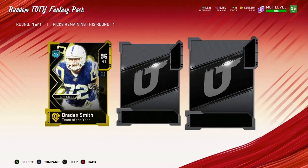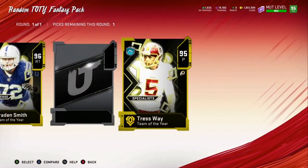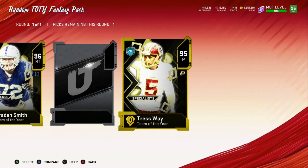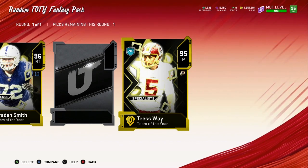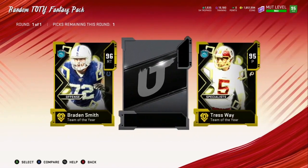All right, there's still hope. Let's go to the specialist — we got Tress Way. We're not really interested in Tress Way. Defensively, any defensive lineman except Calais Campbell because we already have him, or the safeties — defensive lineman or safeties, that's what we want. Here we go, let's be great!